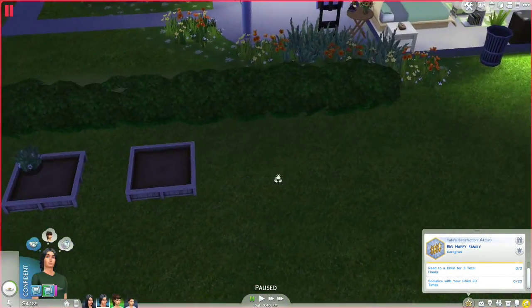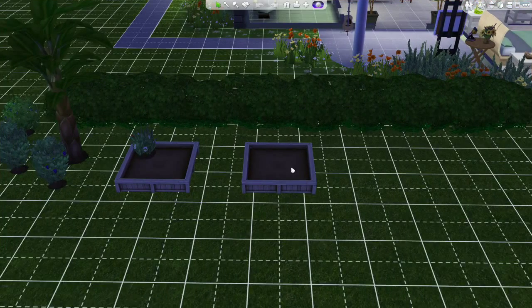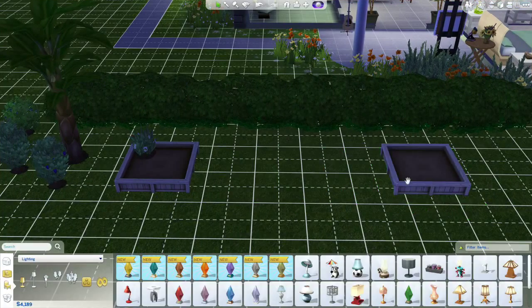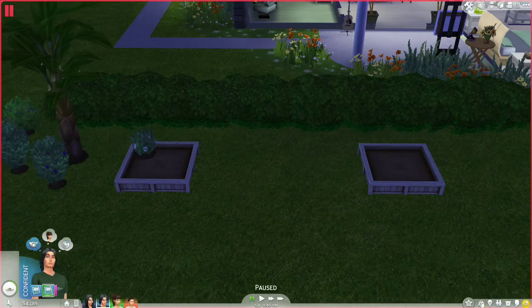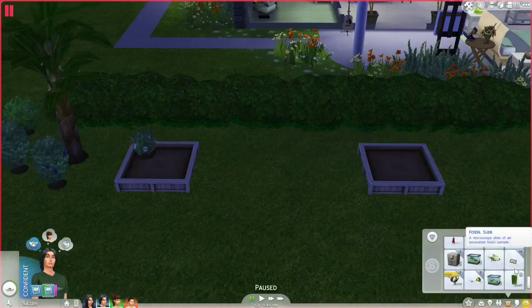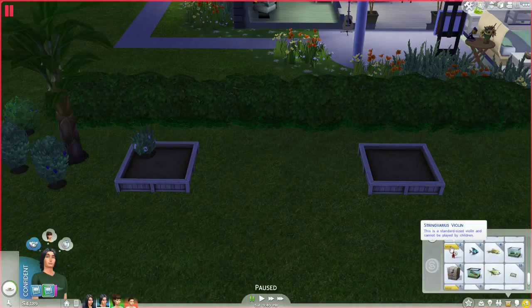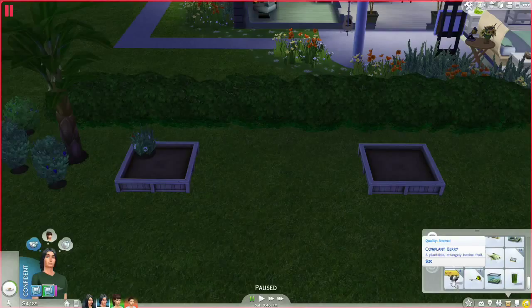Tate just brought home two cowberry plants — let's scoot things over. We'll get those out of his inventory. He brought home a lot of fish too — lots and lots of fish. And two violins! I have no idea why, but he's gotten two standard sized violins that cannot be played by children. I guess that's a great find — worth about 800 bucks. It's better than getting a fish, honestly.